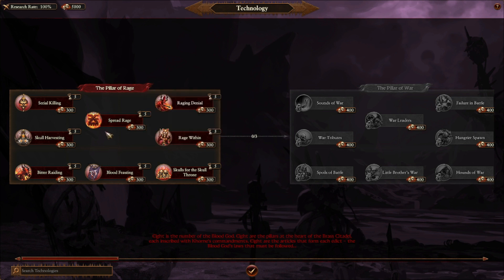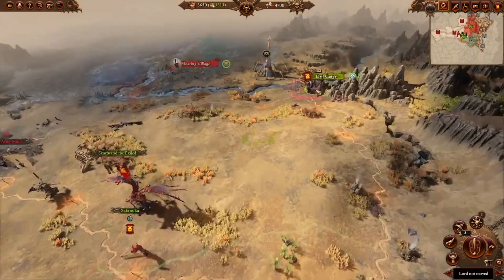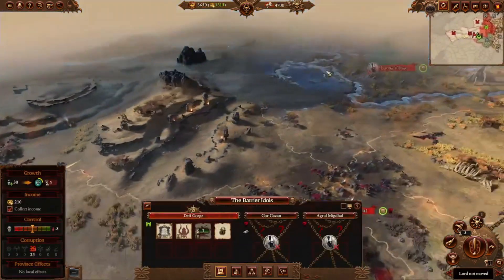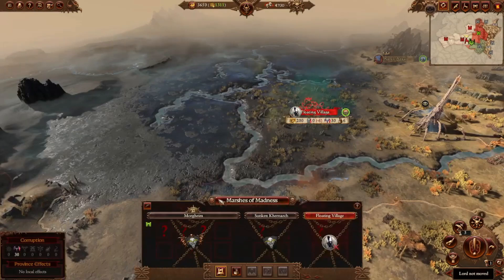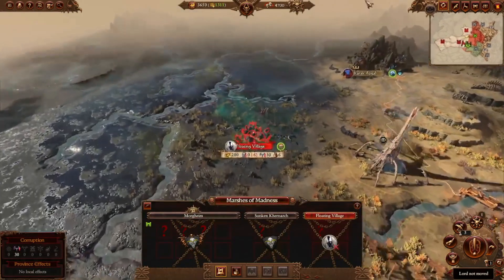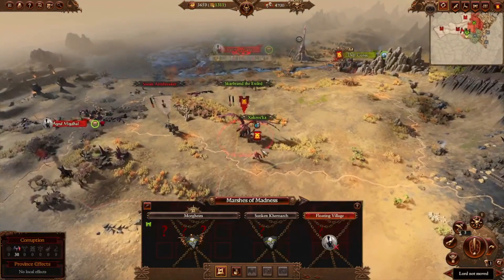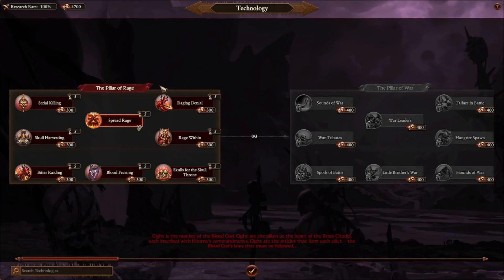I use Spread Rage so I can colonize — since we already have our capital settled, we're just going to be razing the minor settlements. Then if there's another capital, for example Morgheim, we would settle that and then let the minor settlements be settled by our technology.